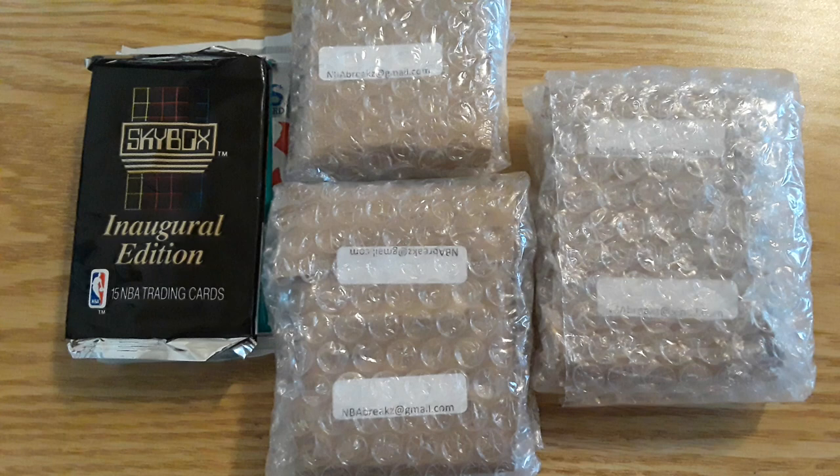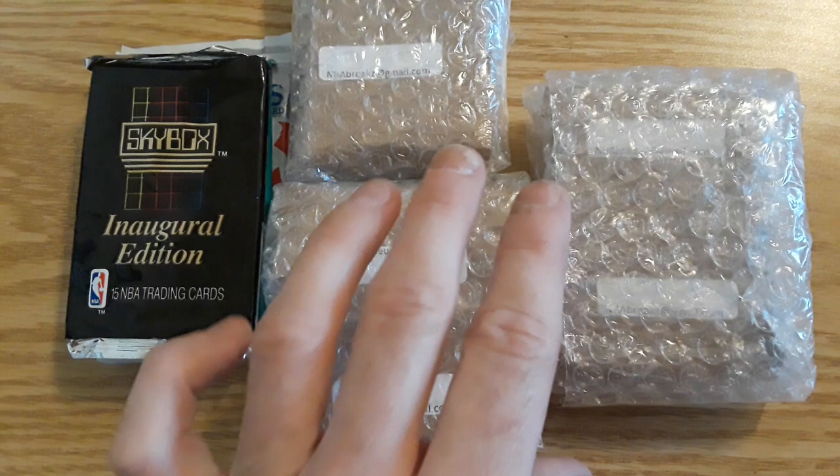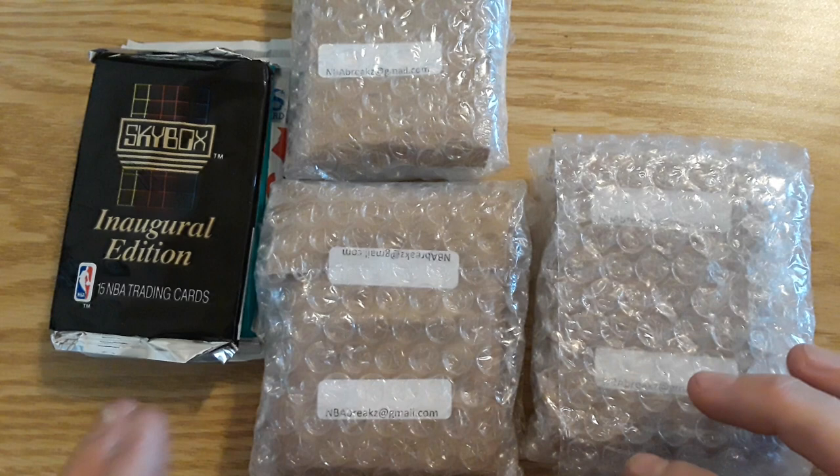Each pack consists of 20 cards and then one jersey card, so that will be the hit card. There's going to be 10 base cards of all different sets of basketball, five rookie cards of different rookies and different sets, and five inserts or parallels, and one jersey card per pack.